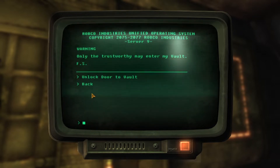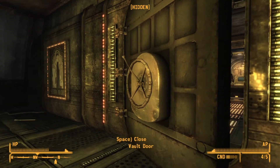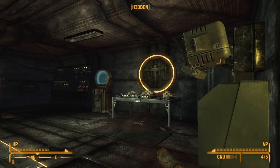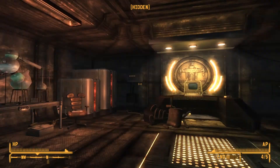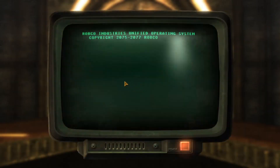I think his name was Sinclair or something, or I might be getting confused there. But one way or the other, this guy has been basically like Atlas from Bioshock where he basically just talks to us, tells us where to go, and tries to kill us. So anyway, here's the vault controls.